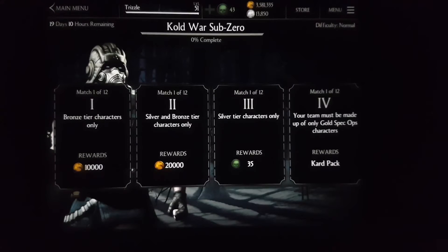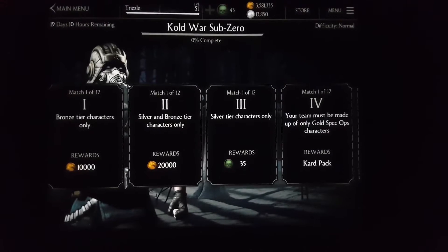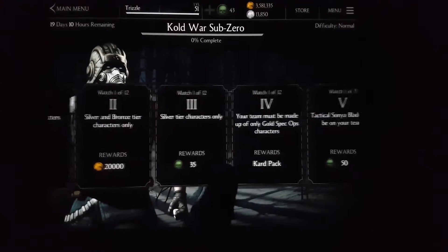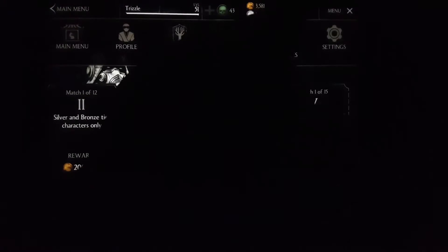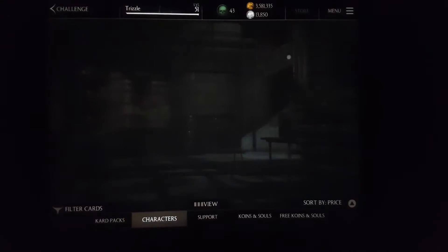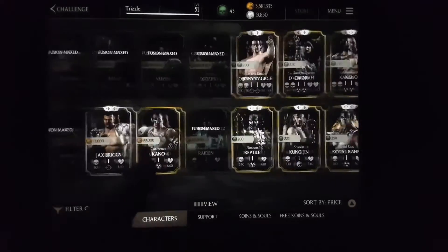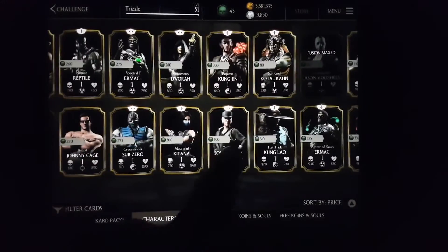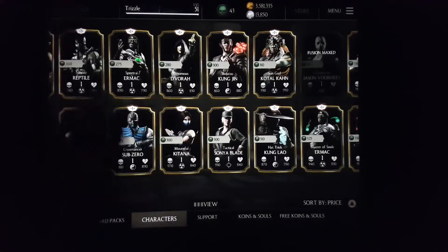Tower four requires your team to be made up of only gold spec ops characters. Use the filter to find out which ones are the gold spec ops. If you haven't got any, you might have to head over to the store and purchase one. The final tower requires Tactical Sonya Blade — a gold character — to be on your team. She costs 300 souls if you don't have her.